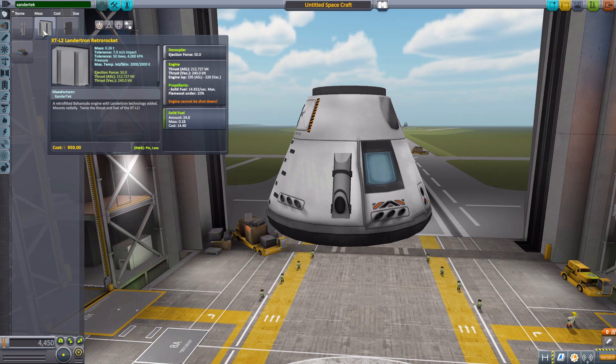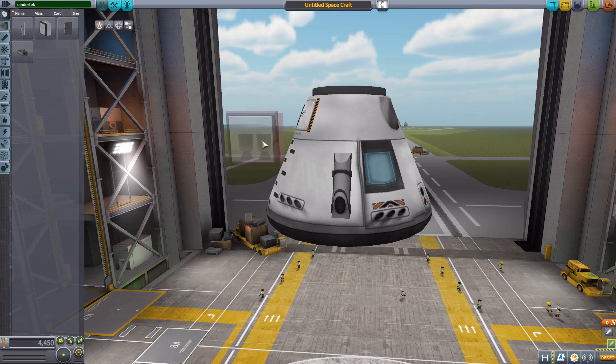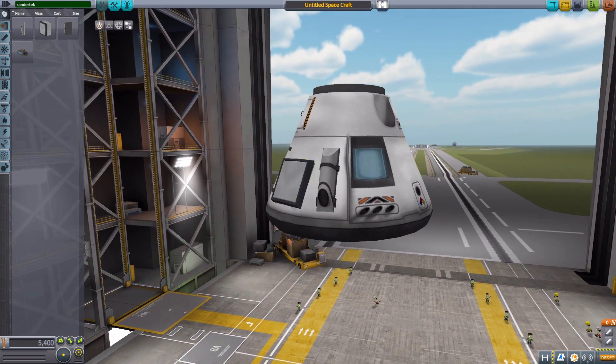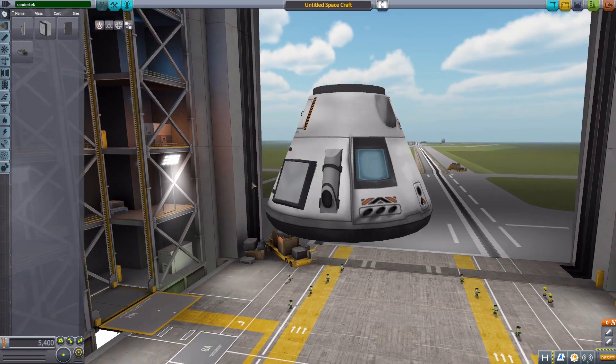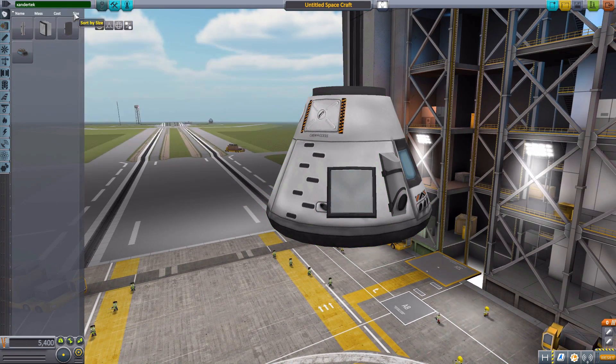The next one is the L2 retro rocket, again a solid rocket booster, but this one has twice the fuel at 24 units and 240 kilonewtons of maximum thrust, with a built-in decoupler as well — it's just the big brother of the L1. When you arm it, a little casing will pop out revealing two nozzles to fire off the engine.